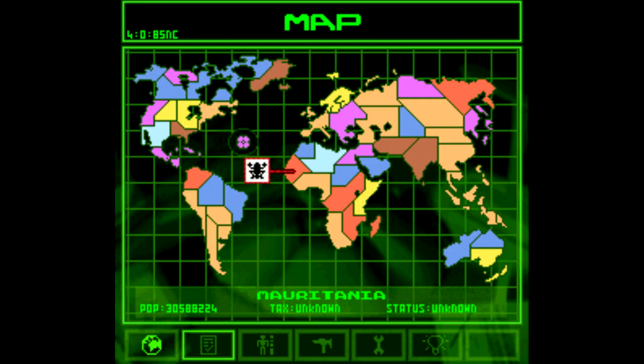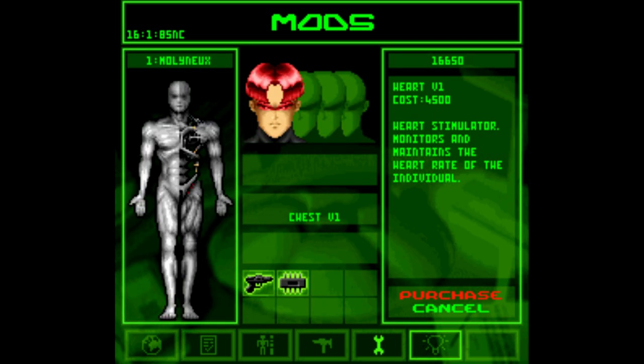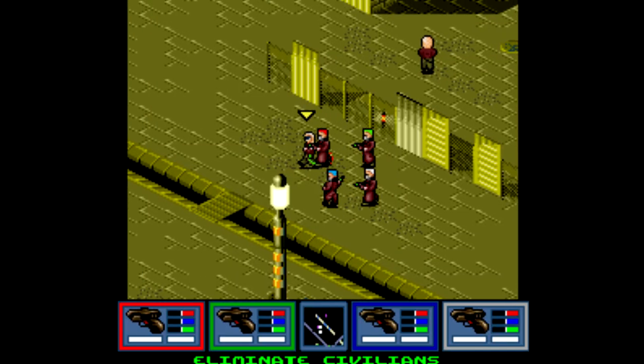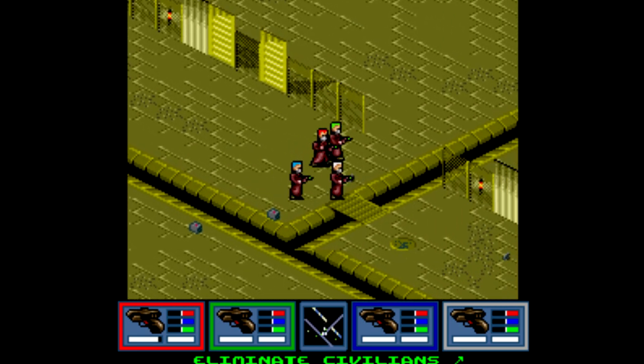The idea is that you're the head of a criminal syndicate in a post-apocalyptic world where every government has somehow collapsed, and it's up to you to expand your territory. The game is split up into 50 different missions that have you taking out other factions, rescuing hostages, retrieving items — that sort of thing. You do all that in an isometric viewpoint, kind of like the Super Nintendo version of Shadowrun.